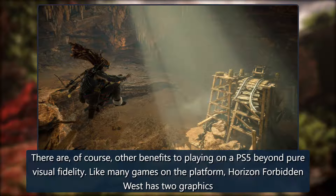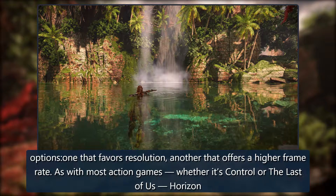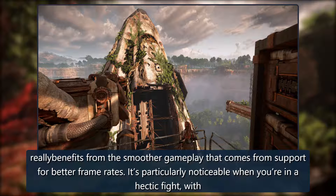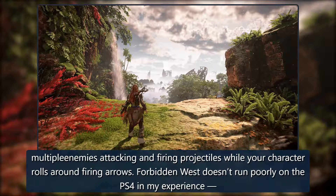There are, of course, other benefits to playing on a PS5 beyond pure visual fidelity. Like many games on the platform, Horizon Forbidden West has two graphics options: one that favors resolution, another that offers a higher frame rate. As with most action games, whether it's Control or The Last of Us, Horizon really benefits from the smoother gameplay that comes from support for better frame rates. It's particularly noticeable when you're in a hectic fight with multiple enemies attacking and firing projectiles while your character rolls around firing arrows.